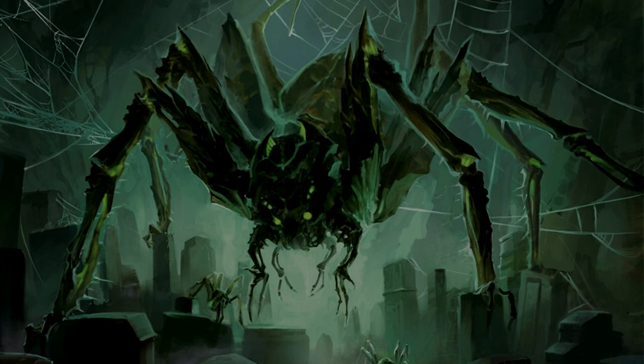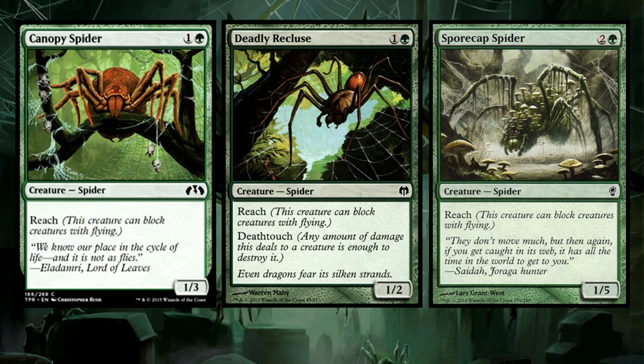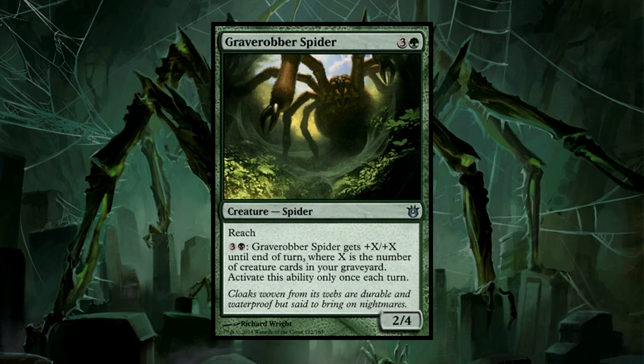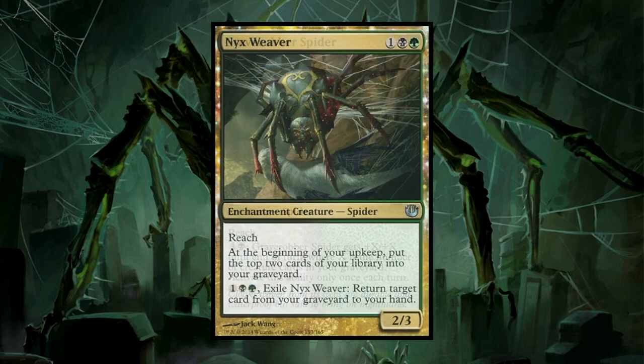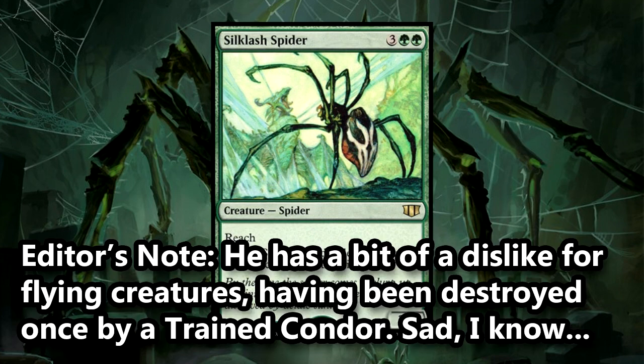Let's get into the deck. We run a decent amount of spider goodness using gems like Canopy Spider, Deadly Recluse, and Spore Cap Spider for some low-curve early game spiders. Grave Robber Spider has a neat power boost ability that can buff it depending on how thick your graveyard is. Nyx Weaver can help put more cards into your graveyard and can return something from your grave to your hand if you need to. Penumbra Spider gives you a second spider once it dies, giving you double the value. And perhaps my favorite spider — the Silglash Spider — can clear away any flying creatures.